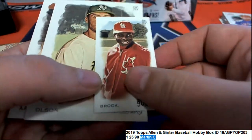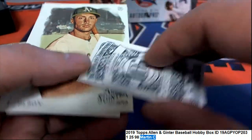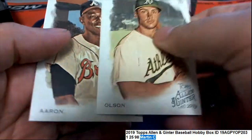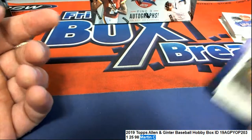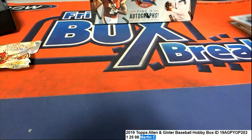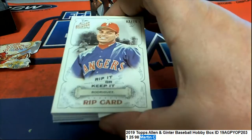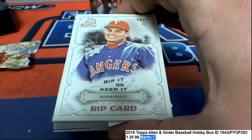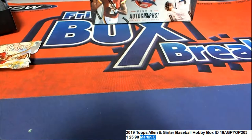We're gonna get a rip card — here's a Loop Rock mini, and some other good things popping out of Allen and Ginter. Hope, hope, hope! That's great.